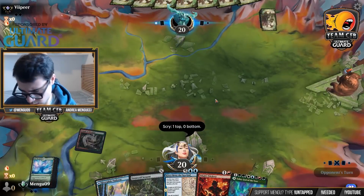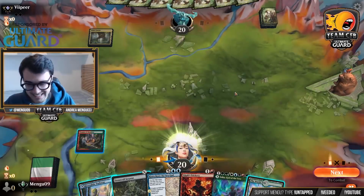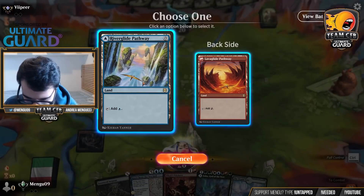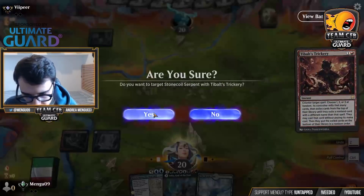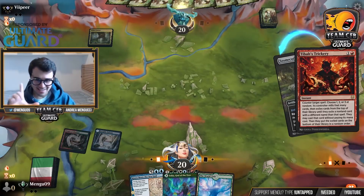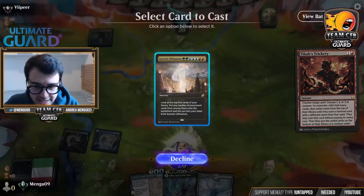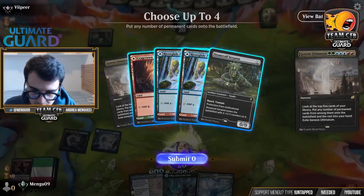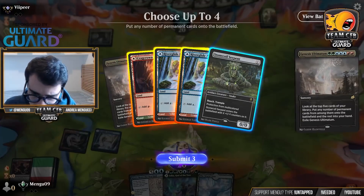Opponent goes first — no action on turn one. It's game one of best of three. I'm going to hold full control, play Island, cast Stone Coil Serpent for zero, and cast Tibalt's Trickery. One time. We have seven bad hits — Tormod's Crypt and Tibalt's Trickery — and 23 to 24 good hits. It's a Genesis Ultimatum off the top on turn two of the game, and they're tapped out. We didn't get a very good flip, but it doesn't matter — it's still solid.